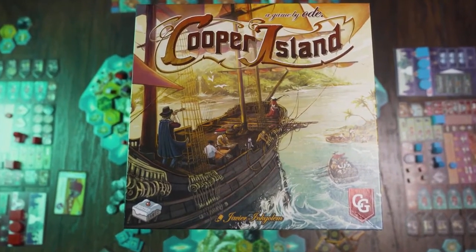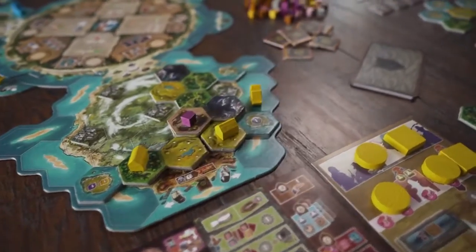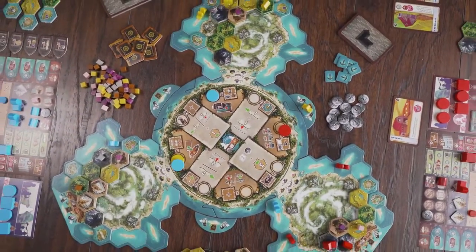Welcome to Cooper Island, a deep strategy game about turning a deserted island into a bustling settlement. With limited actions over just a few rounds, you'll need to turn this empty landscape into your very own island paradise.